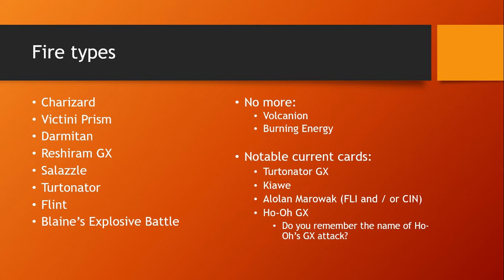The notable current fire Pokémon that'll probably see more use — Turtonator GX with its GX attack. You're going to see a lot of these fire types obviously need fire energy on them. Turtonator has that great GX attached attack, and its great dual attachment attack that does damage on the rebound. Kiawe — we all know what Kiawe does. We'll talk about that when we get to Turtonator.